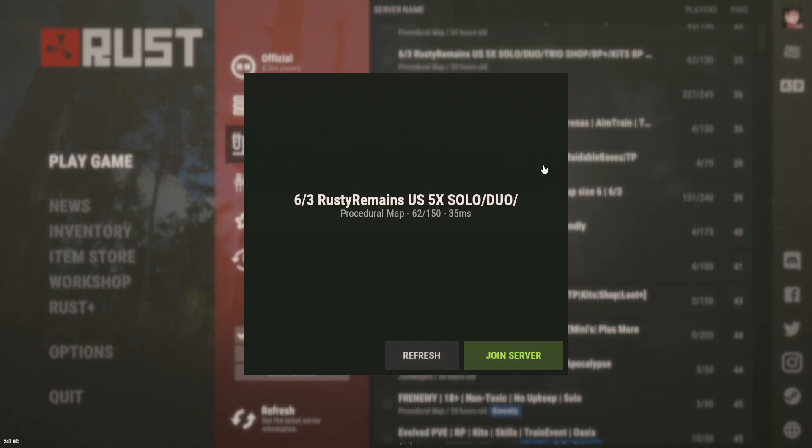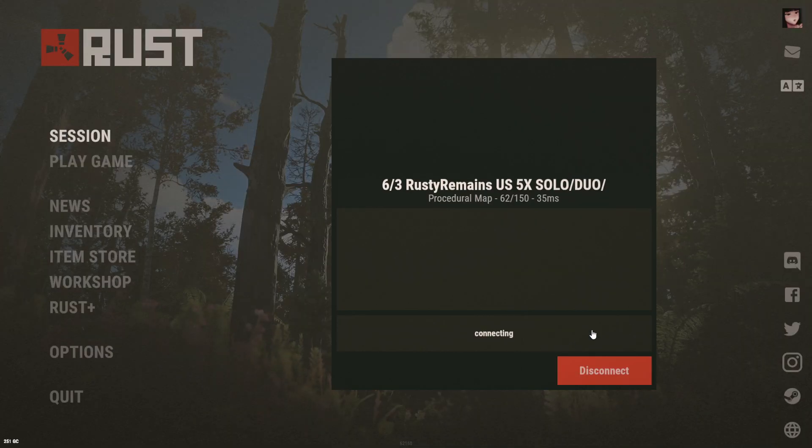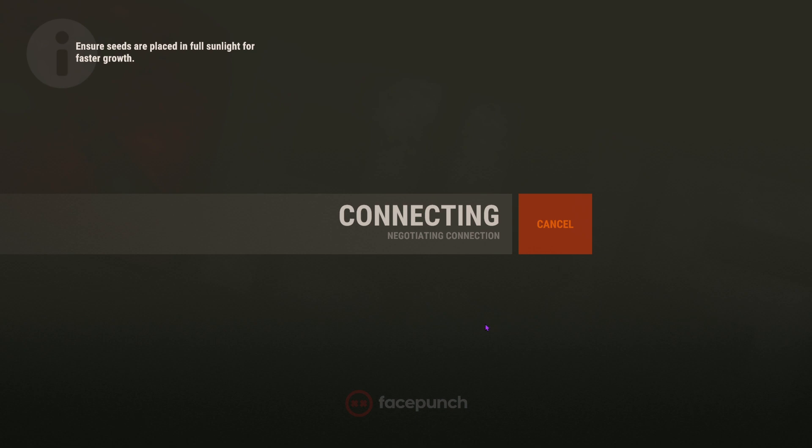We're going to go ahead and hop on Rusty Remains with 62 pop and join the server live right now. Also, put your game on an SSD. There are a couple types of drives — a regular hard drive and an SSD. I recommend putting Rust on an SSD because it's faster, or M.2 if you know what that is. You can search it up — it's just faster storage.